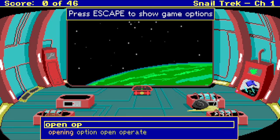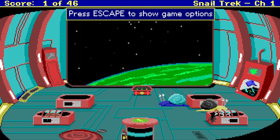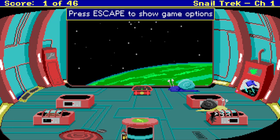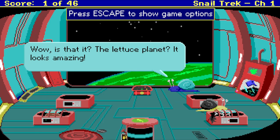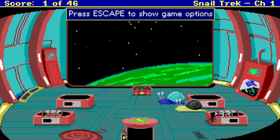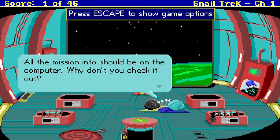Open pod. Why did I sign up for this? I feel like crap. Are you the botanist? That's it — the lettuce planet. Looks amazing. Can't wait to land on it and actually see all that lettuce. We're so close. All the mission info should be on the computer. Why don't you check it out? Is this the computer?